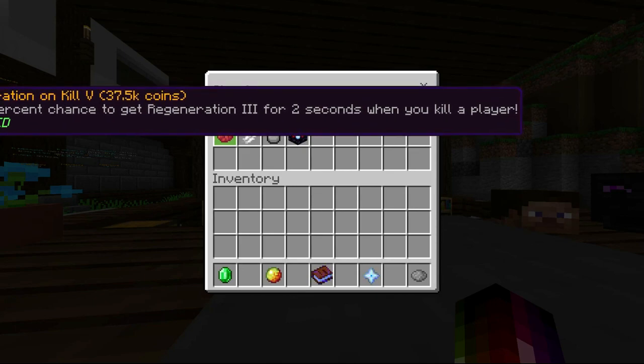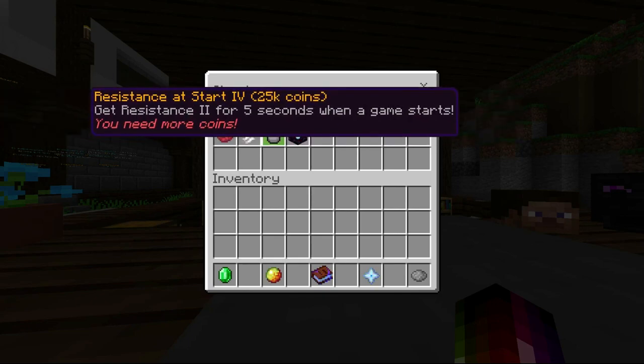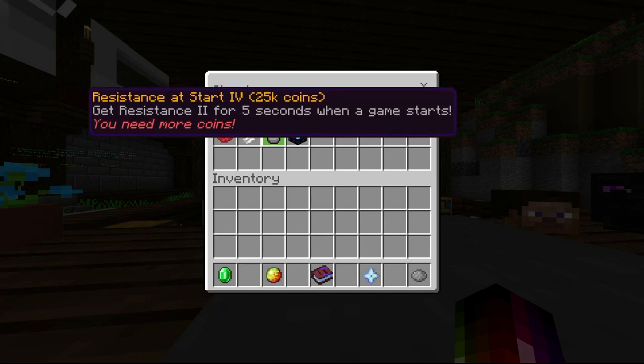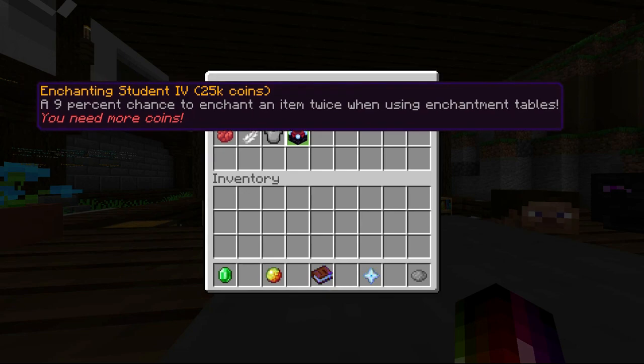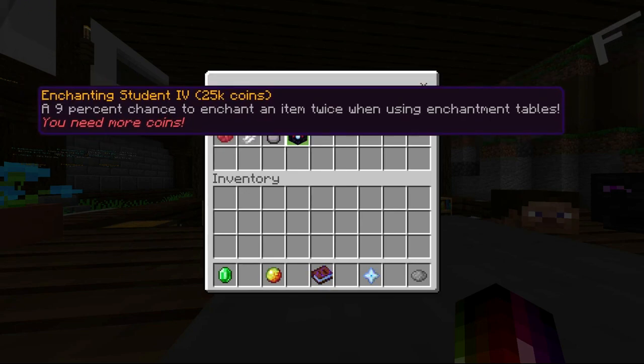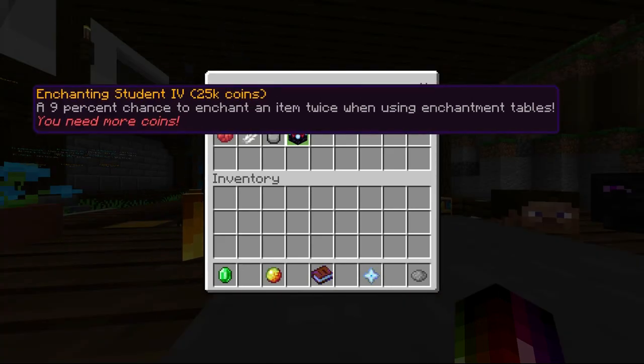Speed on kill — this is also great for doing strength chains. And resistance at start — this is just to help with not getting rushed, which I would recommend getting after you've bought all those. And enchanting shooters — this is actually not too bad. If you like the enchanting kit, then I'd recommend getting this maxed.